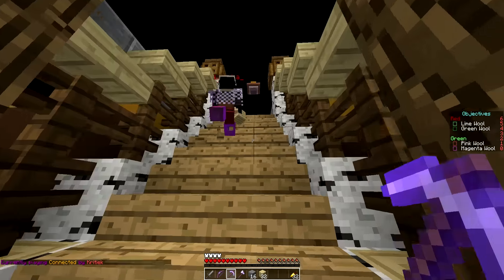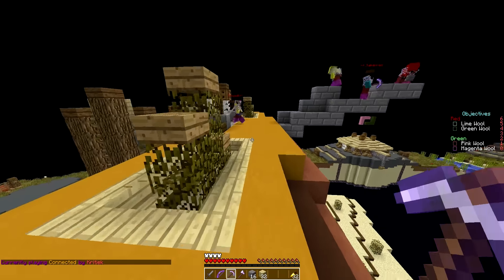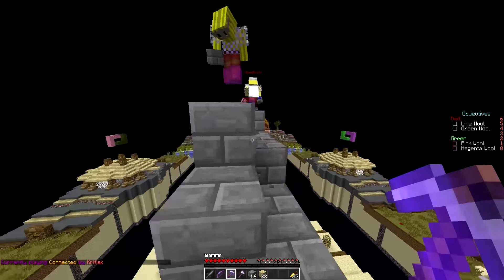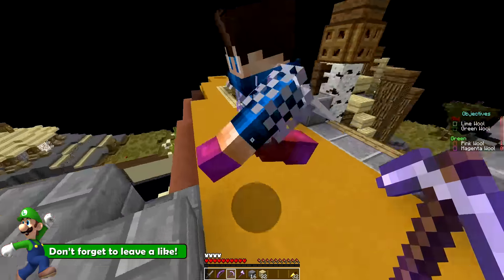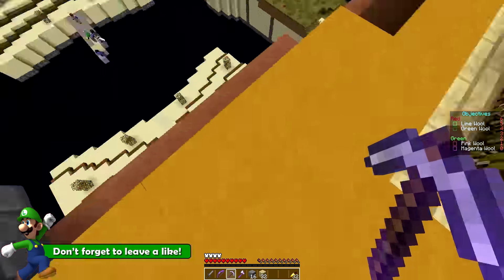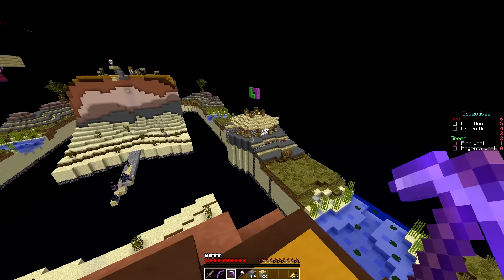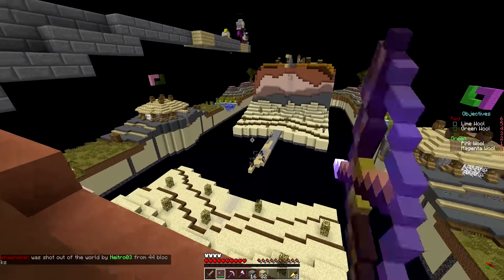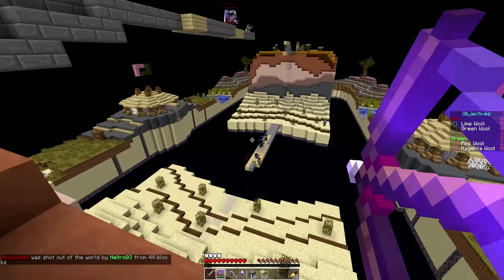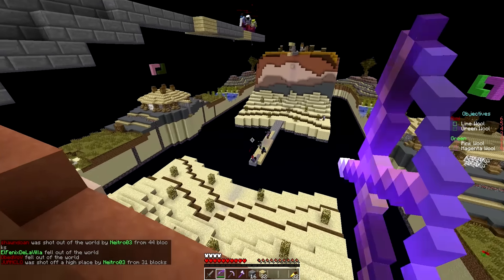I'm not too sure how to pronounce that — I apologize for butchering your name. So this is two-teamed, two-wooled CTW. I've played this map once before and it was a pretty cool concept. What you have to do is get to the other team's side and go around to get to their wool room, so it's not like you just run straight. You go over the mountain and run through their spawn to get to it.